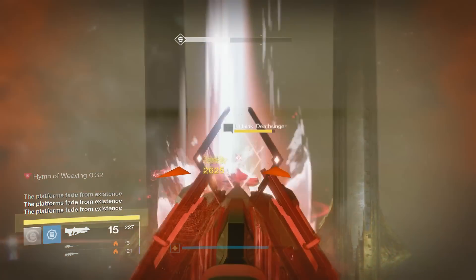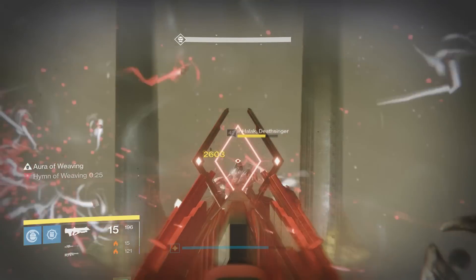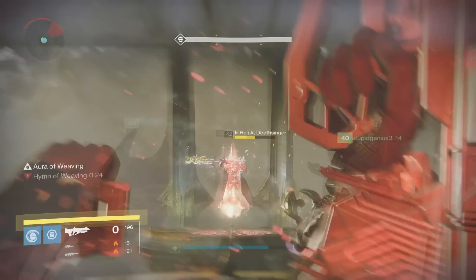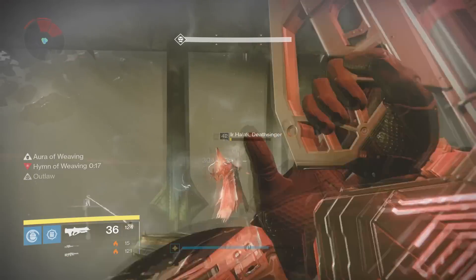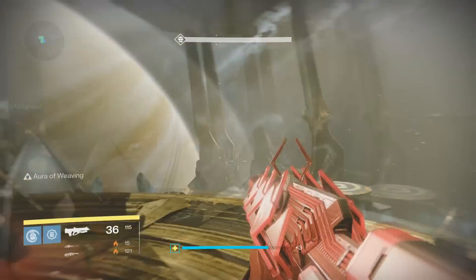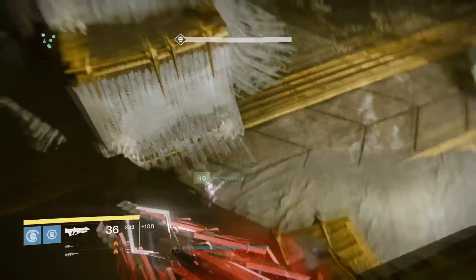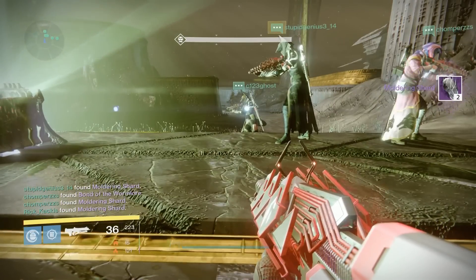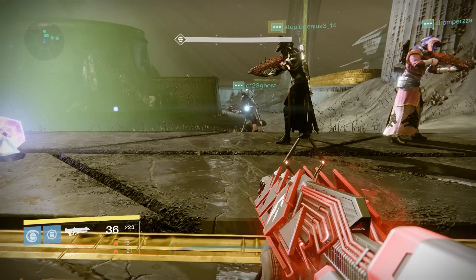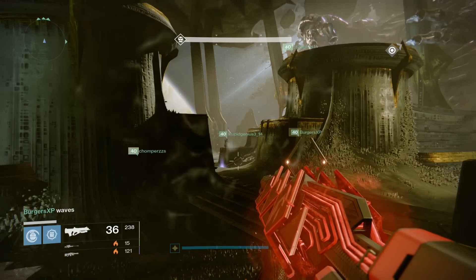The Outbreak Prime, as you can see with all of us using it, melts the Daughters pretty damn quickly. Nowhere near as close to the Gjallarhorn, but quick enough that I would definitely recommend using it. The Outbreak Prime gets the benefit of doing extra damage with the nanite swarms without having to worry about getting purely headshots. That's what makes sniper rifles in this encounter actually not that good — you're hard-pressed to get headshots with your screen shaking and the arms waving in the way. So Outbreak Prime versus the Daughters encounter — I'd actually say it's an 8 out of 10. Pretty damn solid.